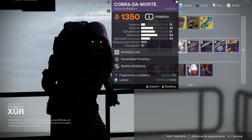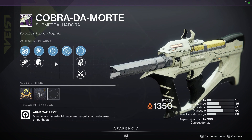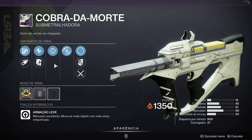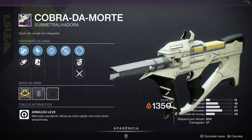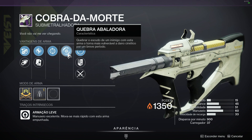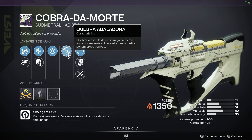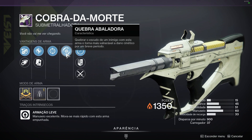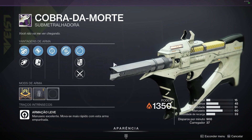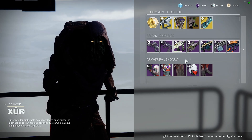Cobra da Morte com Voracidade Frenética e Quebra Abaladora — eu não gosto desta SMG com esse roll. Porém, como eu já falei no vídeo passado, a gente já teve submetralhadoras anti-barreira. Quando a gente tiver submetralhadoras contra campeões barreira novamente, Quebra Abaladora é muito bom — a gente vai conseguir tirar o escudo do campeão barreira e causar um dano muito pesado: 50% de dano a mais por 2 segundos na cinética, o suficiente pra dar um tiro de lança-granada ou 2 tiros de sniper. Isso pode acontecer em qualquer uma das próximas temporadas ao longo desse ano de Bruxa Rainha.